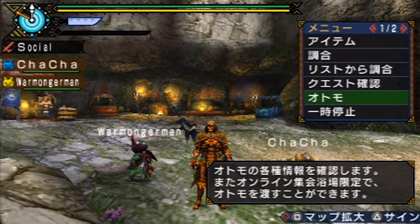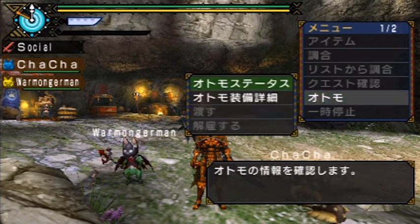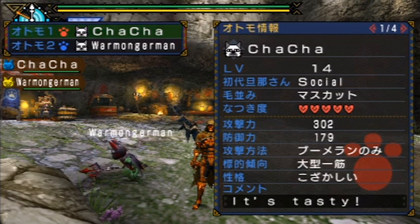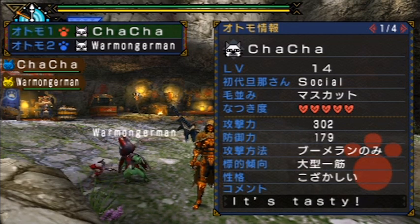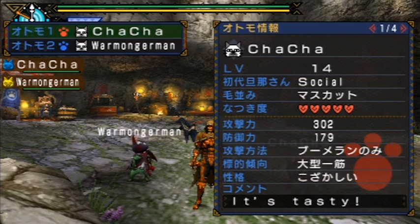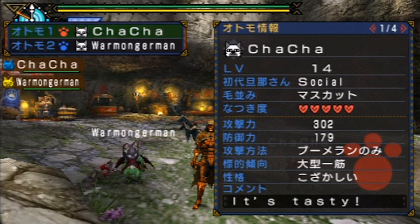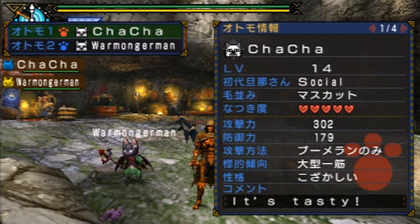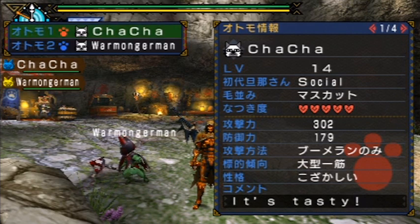The fifth option is your cat menu. The top selection gives you an overview of your cat's statistics — right here is Cha-Cha. I don't have a full translation yet, but the very top part is your cat's level; a higher level gives access to more powerful cat skills. The next section shows hearts indicating your cat's loyalty — the more loyal your cat is, the more active they're going to be in gathering, fighting, and using their various skills.